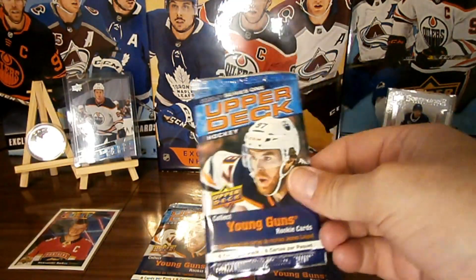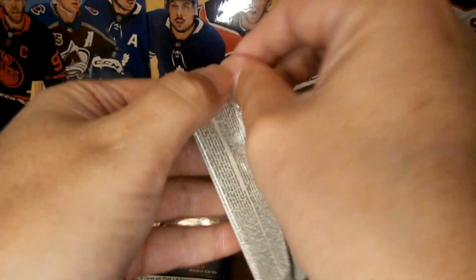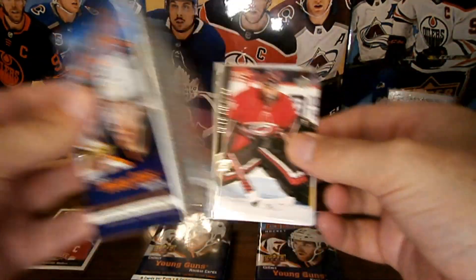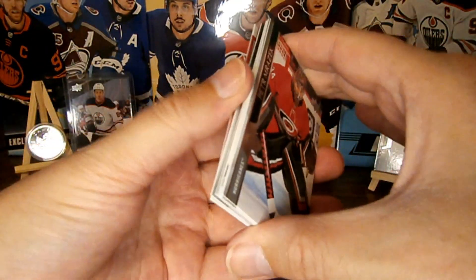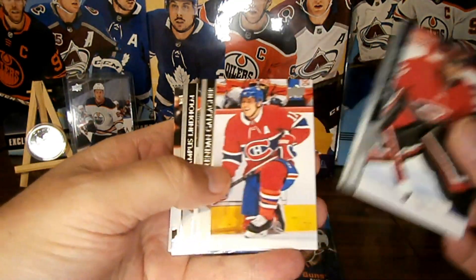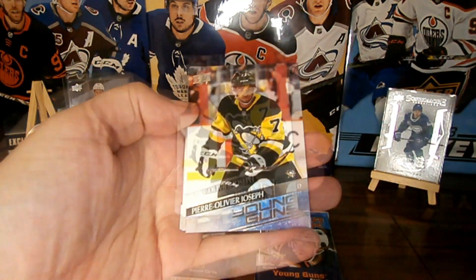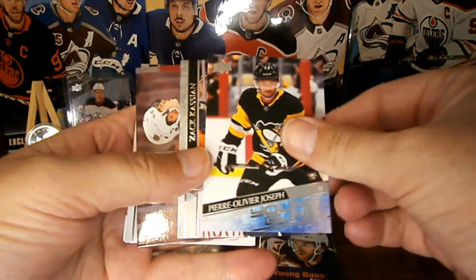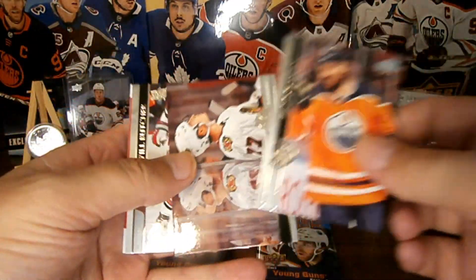Now we've got our first pack of the second binder. Little stickage going on. We've got some base and we've got a young gun — Pierre-Oliver Joseph. Stickage. Nice, young gun. Some base.